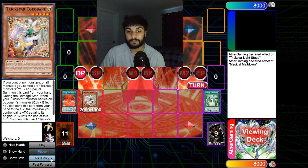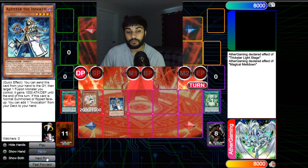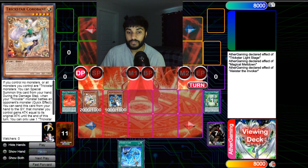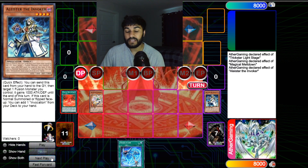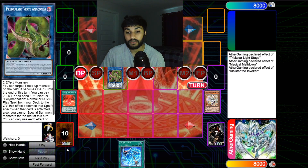Next we activate Magical Meltdown and use its effect to grab Aleister the Invoker. Then we normal summon Aleister and use his effect to grab Invocation. So now we have a light monster we special summoned and a normal summon done. We're going to go ahead and turn these two into Predator Plant Verte Anaconda.